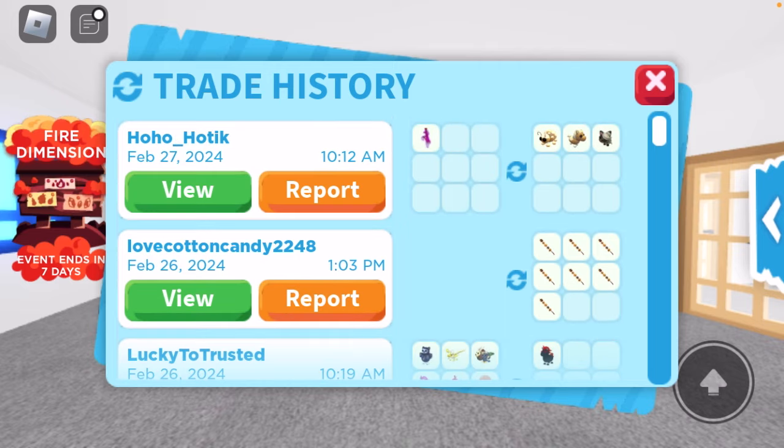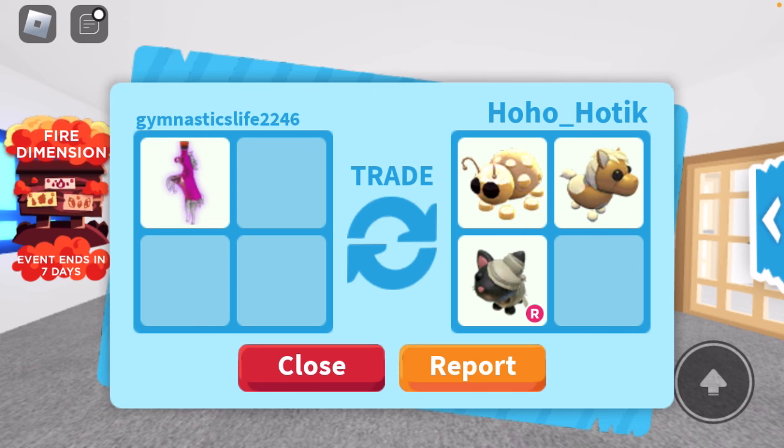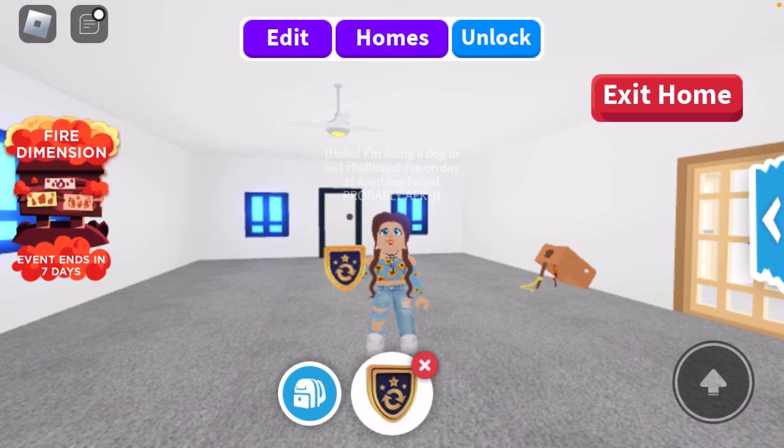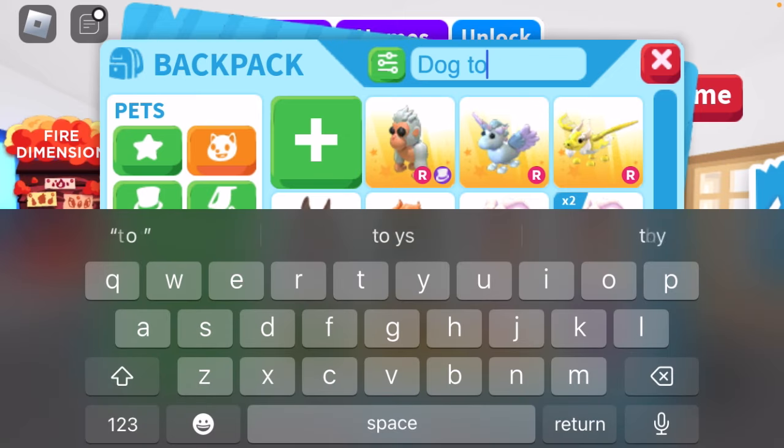I think that was the last trade I did. Here was a random trade I got yesterday that I was actually quite happy with. We basically have about an evil unicorn and one neon legendary right now. My goal for the rest of this video is to try to get a neon legendary, so then we'll have a neon legendary and an evil unicorn.